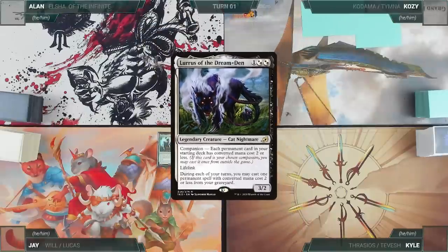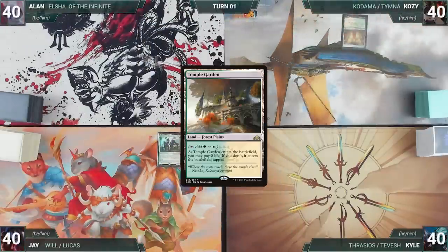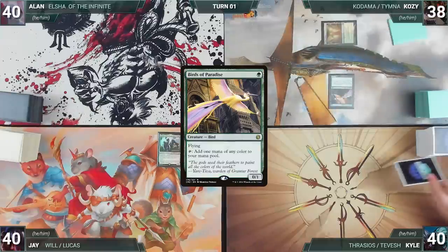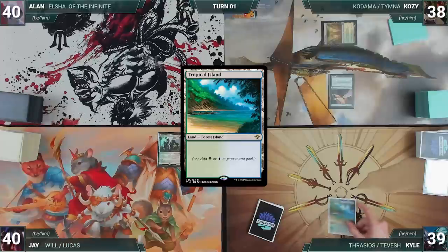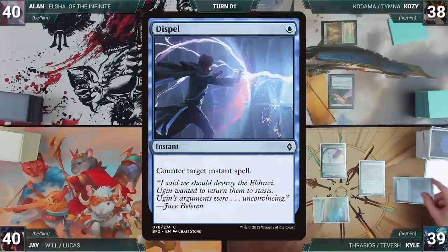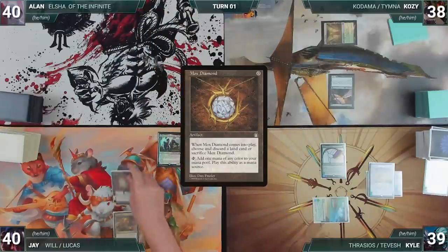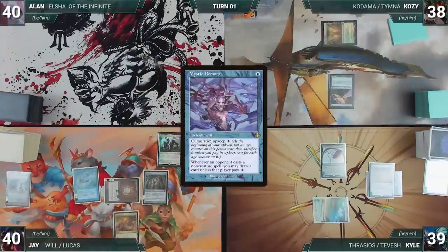Jay reveals Lurrus as his companion, and Cozy gets to start. Cozy draws, plays Temple Garden untapped paying two life, and casts Birds of Paradise. Kyle draws, plays Misty Rainforest, fetches Tropical Island, casts Birds of Paradise, then casts Chrome Mox imprinting Dispel. Jay draws, plays City of Brass, casts Mox Diamond discarding Polluted Delta, casts Mox Opal, and casts Mystic Remora. Alan draws, plays Exotic Orchard, casts Chrome Mox — Remora triggers and Jay draws — then Alan imprints Swords to Plowshares and casts Arcane Signet, triggering Remora again.